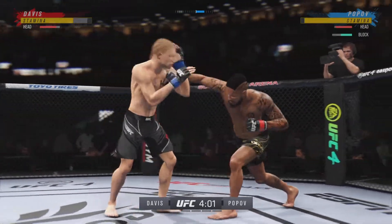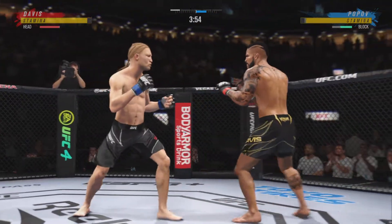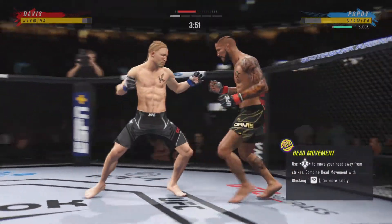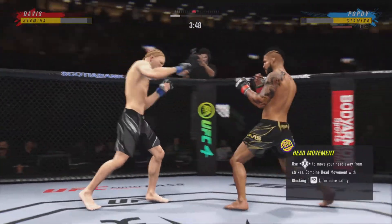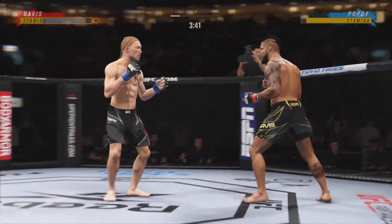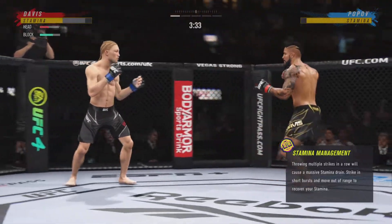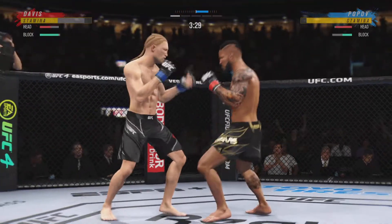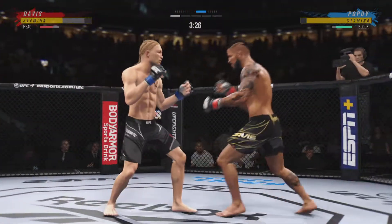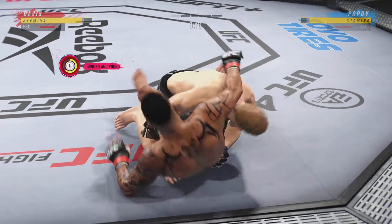Nice punch lands over the top. He's looking for that left hand — just missed. He needs to start looking to finish now because he's got his opponent trapped back. Really using his reach advantage there as he lands the punch. Now goes in and secures the takedown.